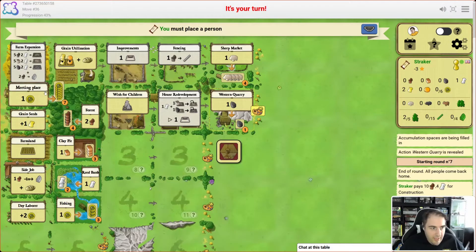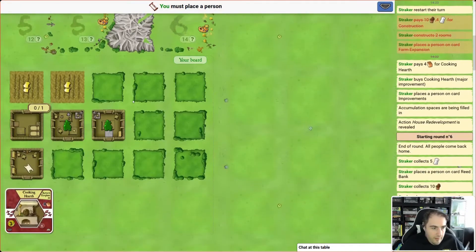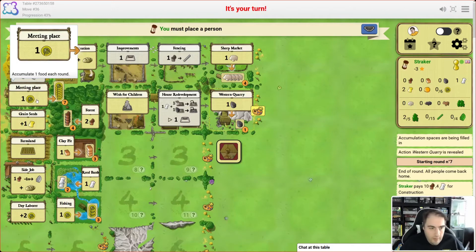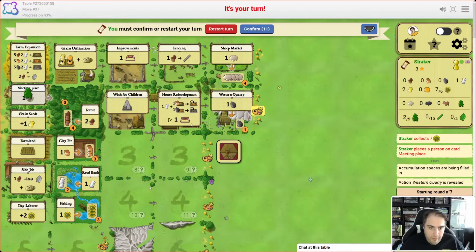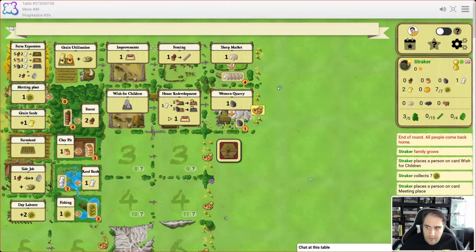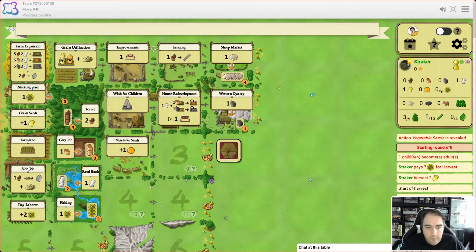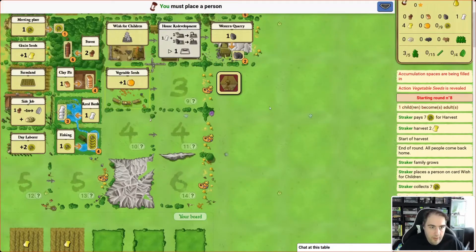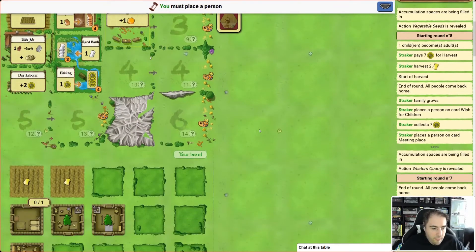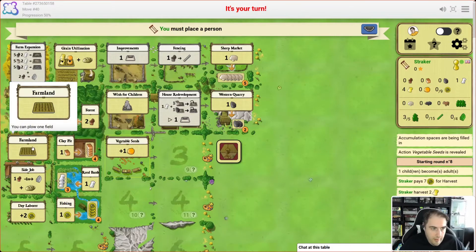We've got to feed our family at the end of this round. The quickest and easiest way is to go to the meat in place, I think. We may well wish for children — there's one more space in our house. Let's grab that food. I think we're going to have to get new children, which is fine because we've just about got the food to do that. Now we've got three workers for this round, so things are coming together. We can also harvest pumpkins — we want to get a pumpkin soon because our wheat supplies are running low.